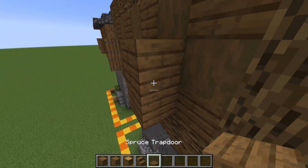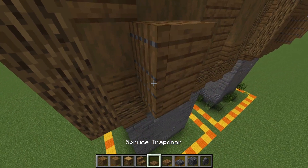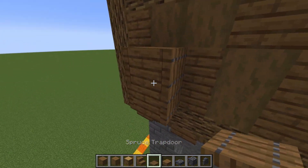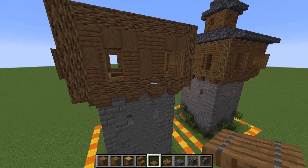Mirror that on the other side — place your trapdoors, close them, and now you have open shutters. We're just going to go around all the walls of the tower adding in window shutters. If you want, you can also add shutters on either side of the window — it obviously won't work, but it still looks cool. I prefer the look of just having one shutter per window.